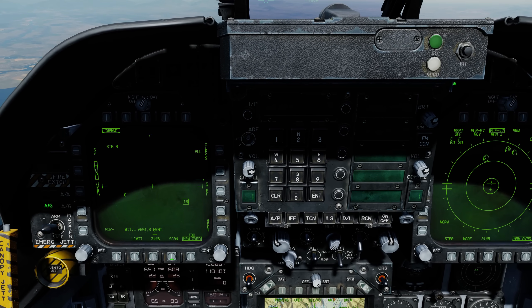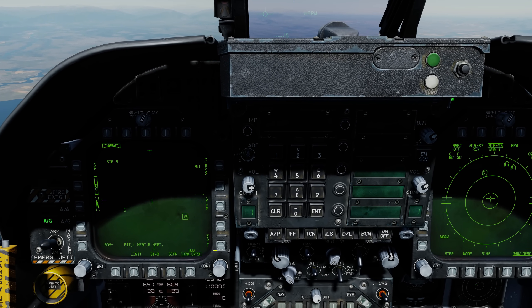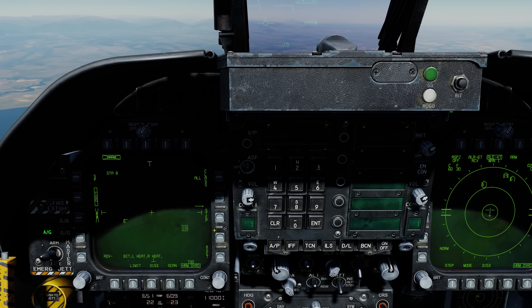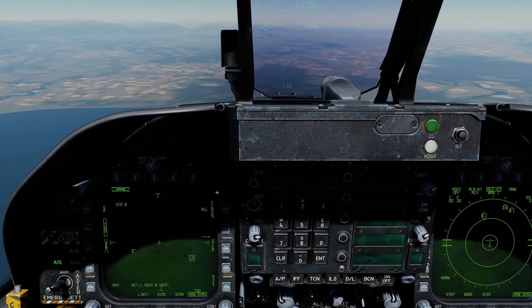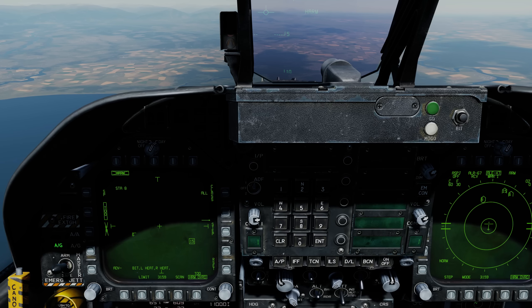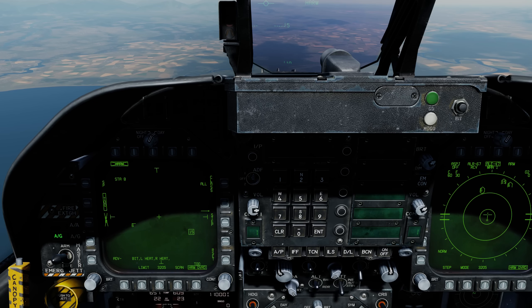We'll talk about scan in a minute. A HARM override will come after the pre-brief mode. RESET will automatically select the highest threat target that is displayed on the format. And CLASS you can think of as a filter to display the type of emitters you want.